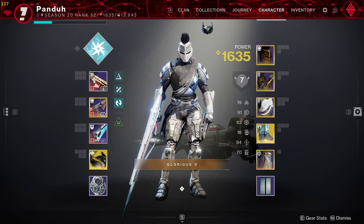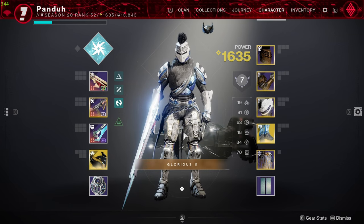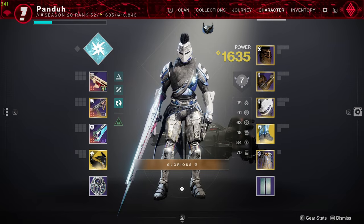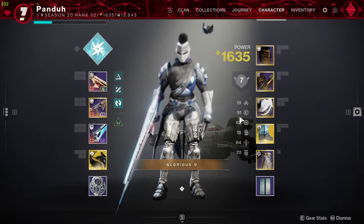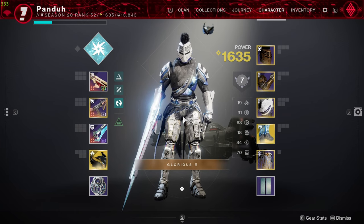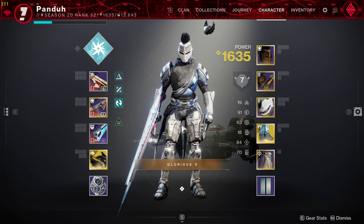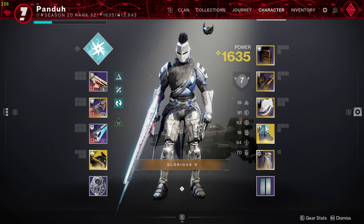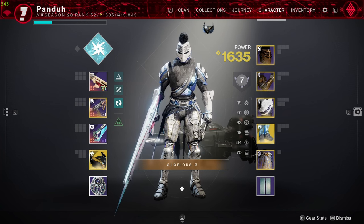Welcome back to another Destiny 2 video. Today I wanted to go over my mods and what I'm going to be using for PvP — Crucible, Trials, Iron Banner, whatever. I'm running my old Trials build I had saved because this is the build I had on when Lightfall dropped. We're missing some perks like Radiant Light and Powerful Friends, so some of our builds and mods are going to be a little bit scuffed. Basically, today I want to go through all my characters, how I make my build, and why I do what I do.